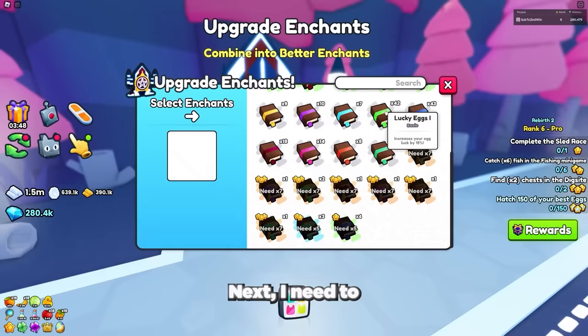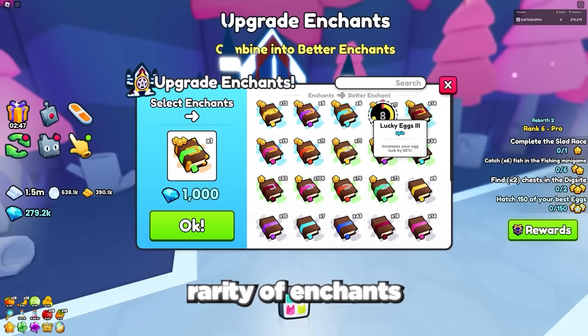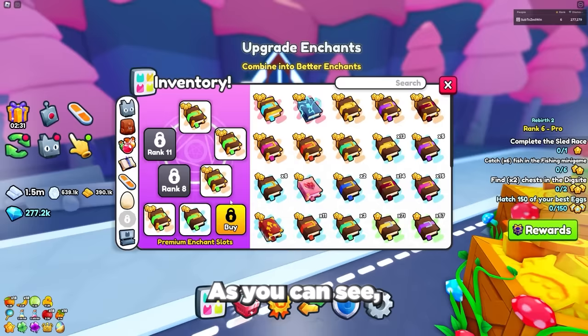Next I need to get the best lucky enchant books I can. To do this, go over to the enchant upgrading machine and combine all your enchant books. Start with basic enchants then combine as many of each rarity of enchants until you get your best books. As you can see, we now have 4 legendary lucky enchant books and 1 epic enchant book.